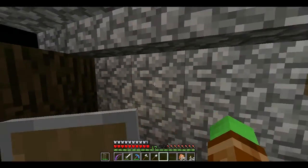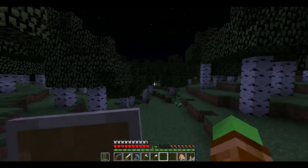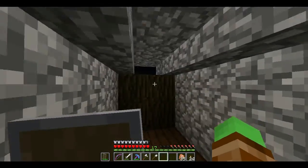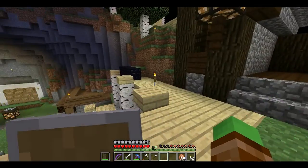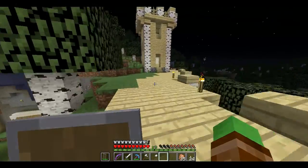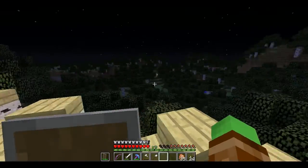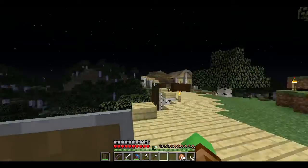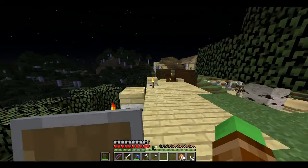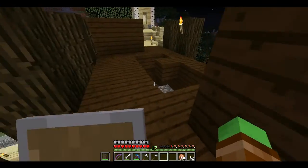Over here is the gate — you just hit a button, the door opens, you can go out. There's your creeper — run away. This is the wall kind of overlooking east. This is east, west, north, south. That's pretty much all that's near spawn.